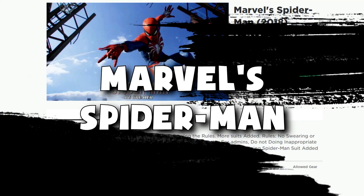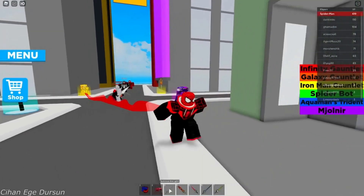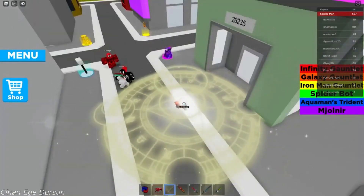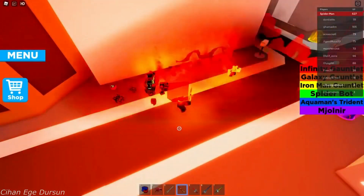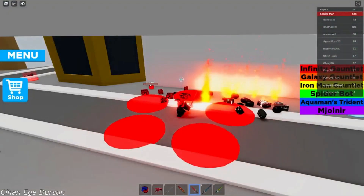Number six: Marvel Spider-Man 2018. This is an adventure game inspired by the Spider-Man PS4 video game. Here you'll be living the adventurous life of Spider-Man in a city, swinging from one rooftop to another. The game allows you to customize your character's suits to the finest details, and suits and power gear will be unlocked as you advance levels.